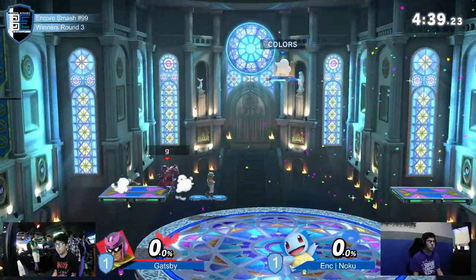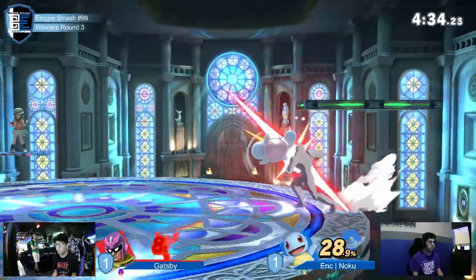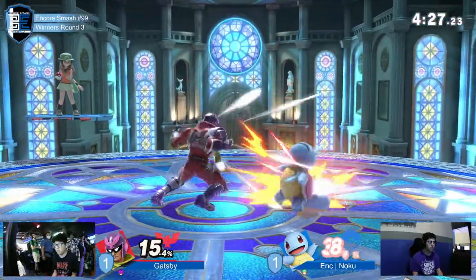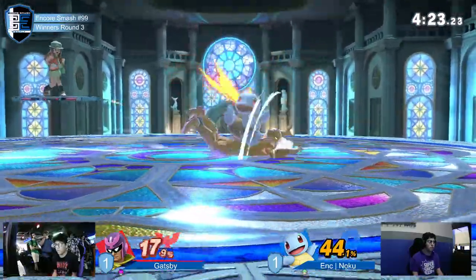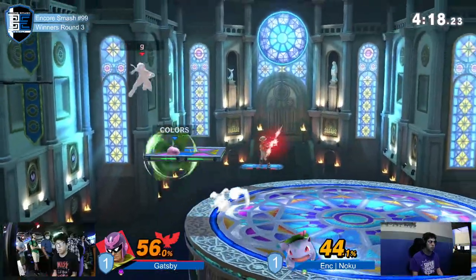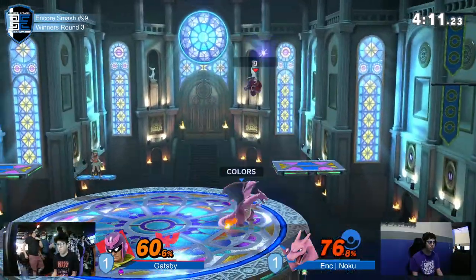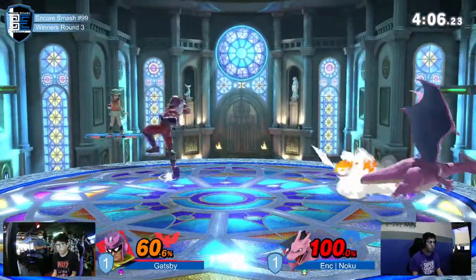Once again, a back air. I think he went to Flamethrower to try and stop the dash dance — he was expecting that sort of dashing in and out from Gatsby. But Gatsby instead goes high and gets that back air. Did you see that run past him, turnaround grab? It would have caught him in every other scenario, but he threw out a very long-lasting area so he was actually able to hit him for it. He makes it back with an aggressive dare. He's going to stay Charizard probably for the rest of this game, considering how well it went for him in stock two.